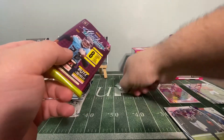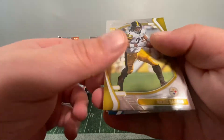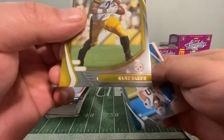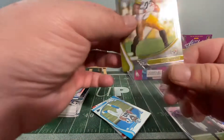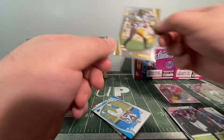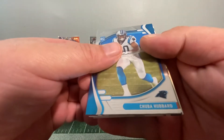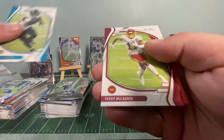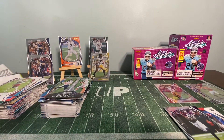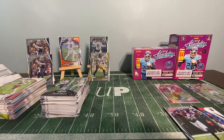Last but certainly not least — the final pack of the box opening — kaboom or kabust? Najee Harris rookie! Alright, we'll take that. I keep getting all the good base card rookies — what am I gonna hit, a real nice auto football? Najee Harris right there, he's gonna be doing big things in the NFL. Super Hubbard rookie, Jatrevion rookie, Davis Mills Introductions, Nick Chubb, Aaron Donald, James Robinson, Terry McLaurin. And with that being said, episode four kaboom hunting — see you in episode five! Take care, bye!